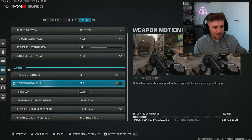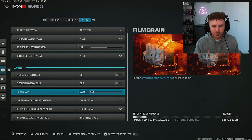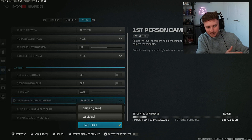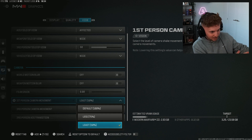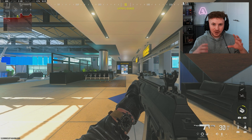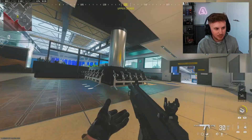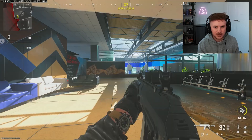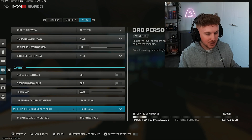Motion blur and weapon blur — have them turned off; we're not in a cinematic movie. Film grain — especially if you're on Fidelity CAS, turn this down to zero to reduce that grain and buzz-like white noise effect on your screen. Camera movement — set this to at least 50%. This means when you go into a slide your screen isn't shaking with your character movement. At 100 there's a lot of shake; at 50 it's tighter with less bounce going in and out of slides.